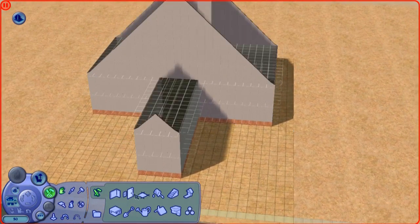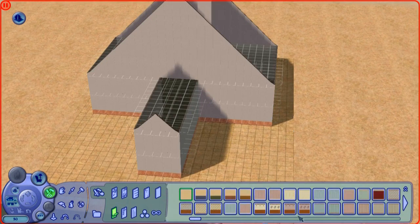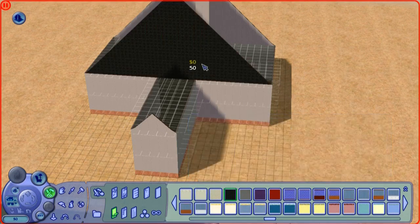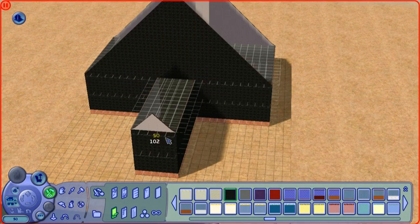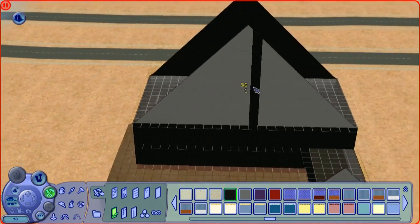Now I think we want a bit of a landing, and some wallpaper. Because we want a spooky house, we're going to go with black — choosing black paint. Now I can't remember if this is custom made paint that I made myself, or whether it was already included in The Sims 2.